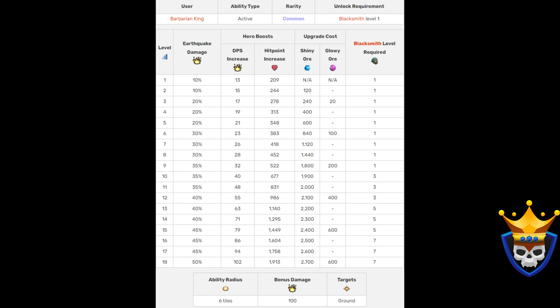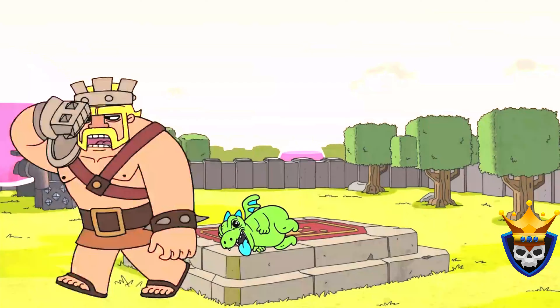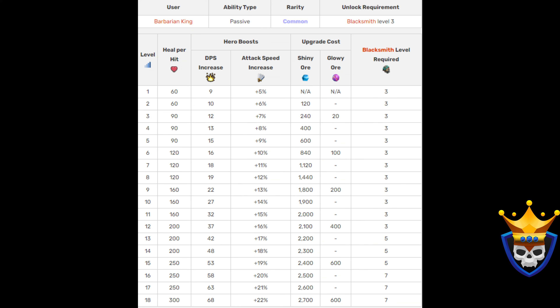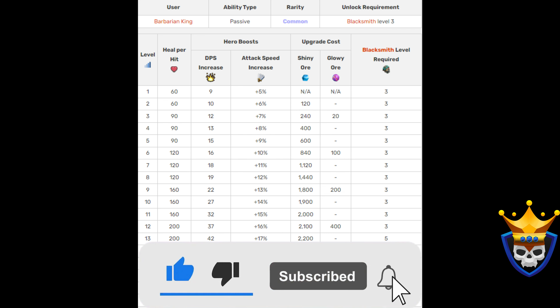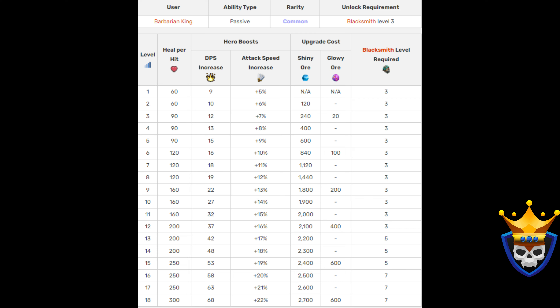I do not recommend upgrading Earthquake Boots at all right now. The Vamp Stash definitely has some play in certain strategies, but in most cases the Rage Vial combined with the Giant Gauntlet is better. It can be used in certain attacks where you use your King a little bit later on the outskirts of the base. The few hits it takes will have it regenerate health, keeping it alive longer — think of any dragon type spam where you drop the army first. The total cost to max this out is 27,260 Shiny Ore and 1920 Glowy Ore. If you choose to use this, I advise upgrading it to level 15, which costs 19,460 Shiny Ore and 1320 Glowy Ore. Anything above is too expensive for what it gets you.